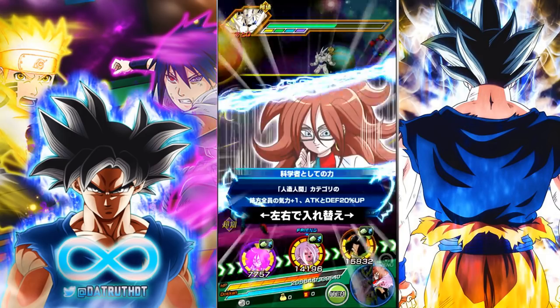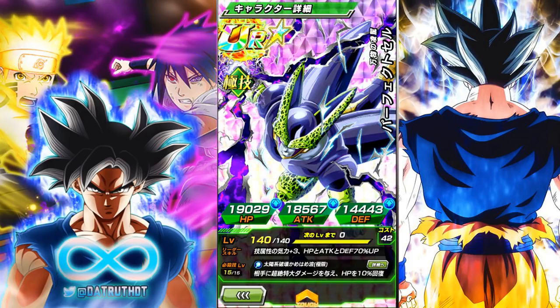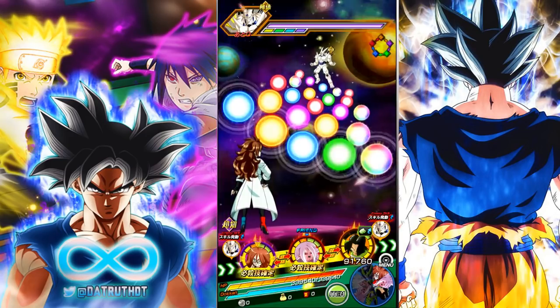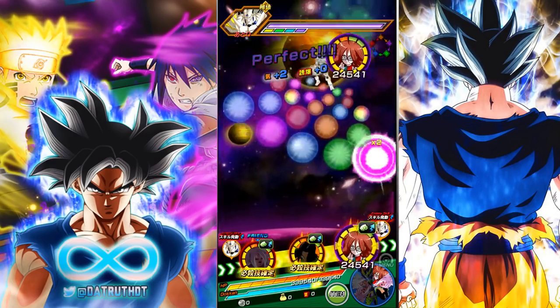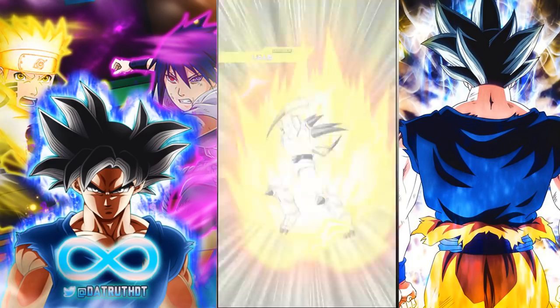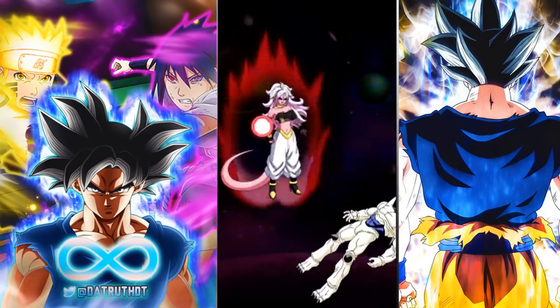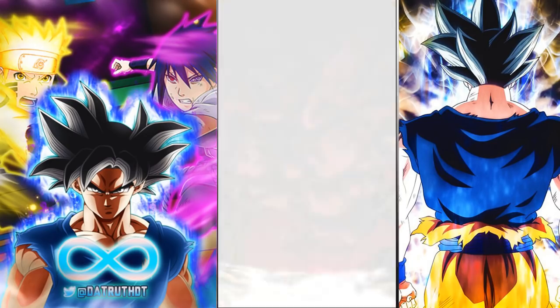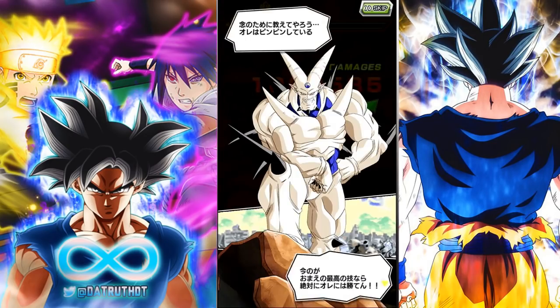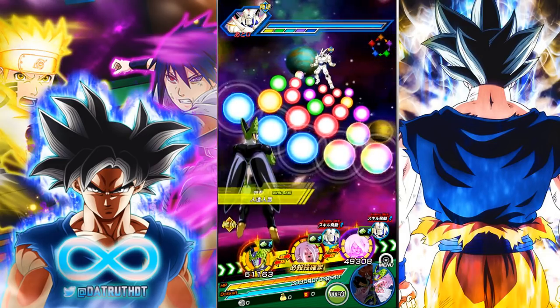Tech Cell is like the second Dokkan Fest unit and he's nearly LR level. His stats — let's look: almost 19,000 HP, 18,500 attack, and 14,000 defense. He has better stats than the LR Androids. They gave him the extra Ki per rainbow sphere, which is all they needed so he can consistently hit his super attack and do a lot of damage. Nothing but praise for the way the Android category team has been buffed and put together over the last couple of months.